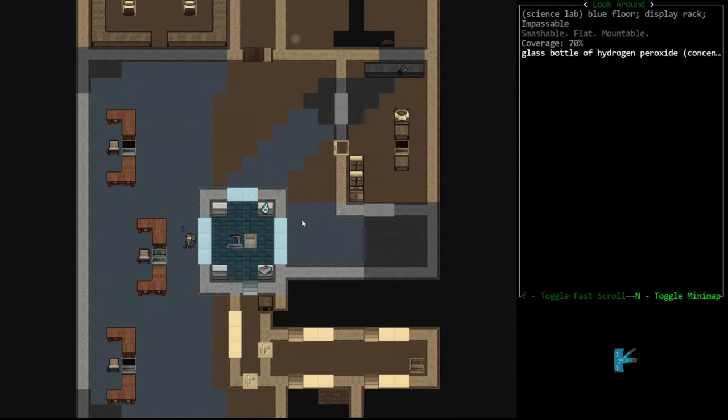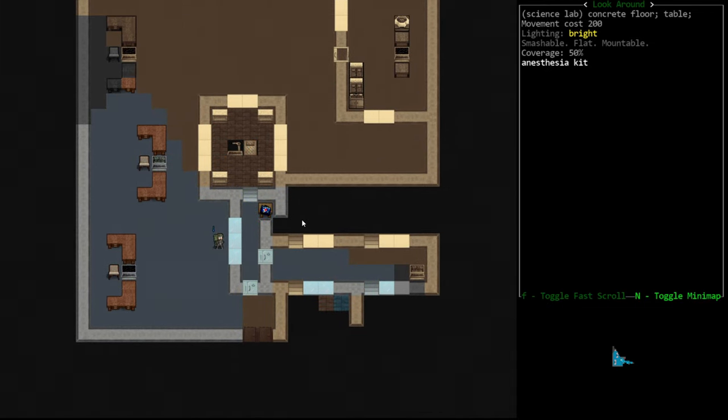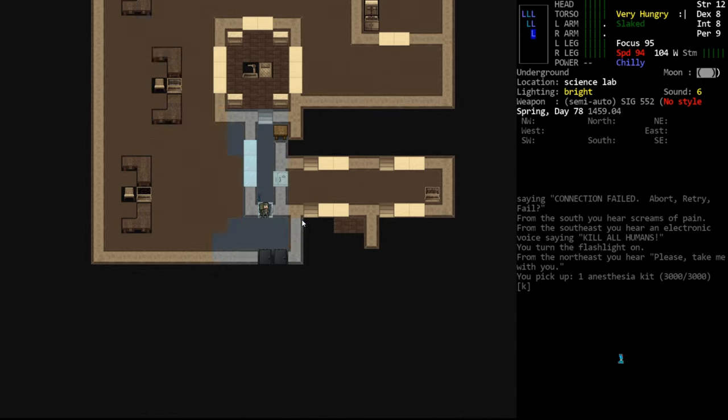Additionally, you often find antiseptic, additional anesthesia, all kinds of stuff in this room. Then there's the autodoc itself. Down here is really what you're looking for — it's an anesthesia kit, which as far as I know is a guaranteed spawn. We discussed in our last episode that an anesthesia kit has 3000 charges — three liters — which is a ridiculous amount of anesthesia. It can be used for essentially 12 to 15 installations depending on the CBM, since they have varying surgery lengths. Every time you find one of these rooms, this is never locked — you can just pop in and grab the anesthesia kit, which I would encourage you to do every time.